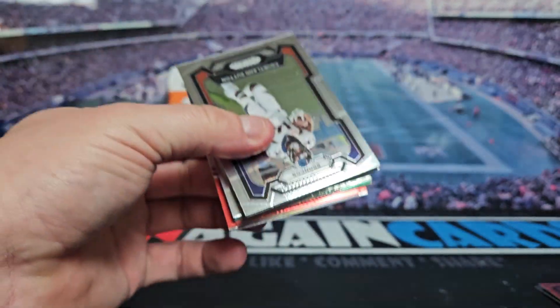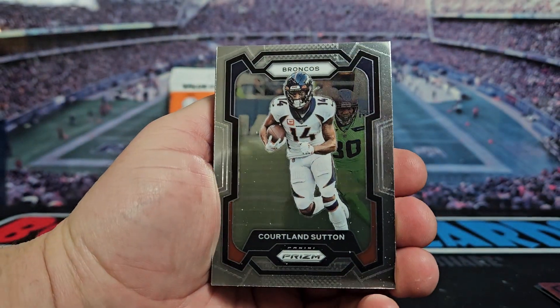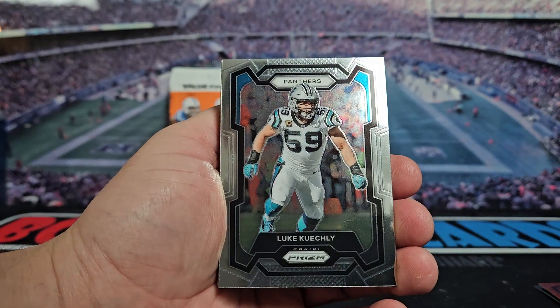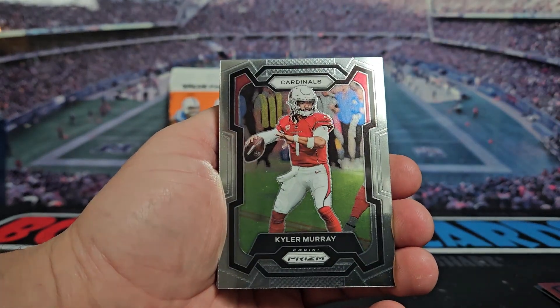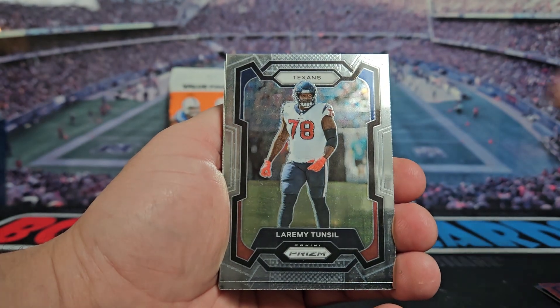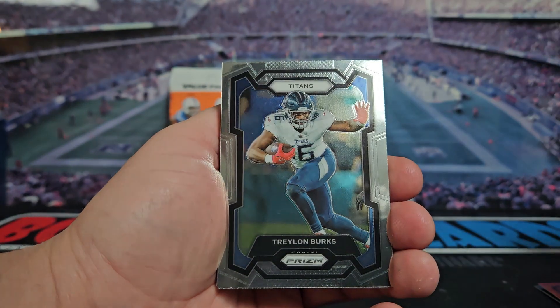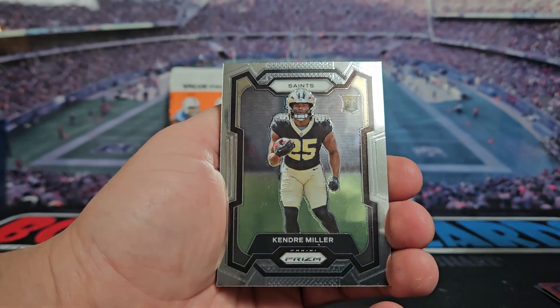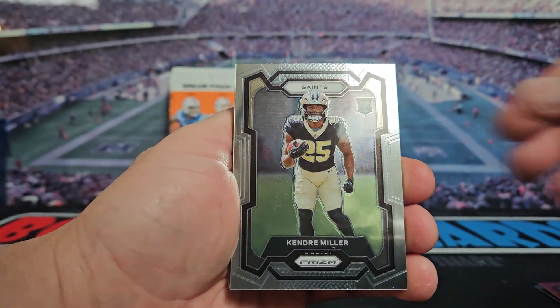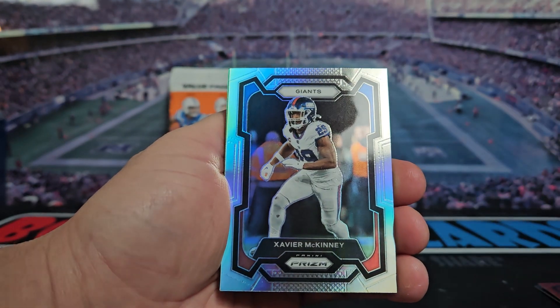Definitely hoping for those rookie quarterbacks. We got Courtland Sutton, Luke Kuechly, Kyler Murray, Cam Acres, Laremy Tunsil, Quez Watkins, Treylon Burks. Our rookie we got Kendrick Miller. We got a Giant — Xavier McKinney.